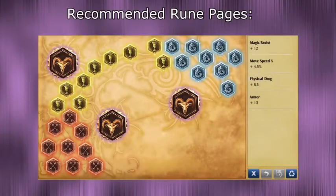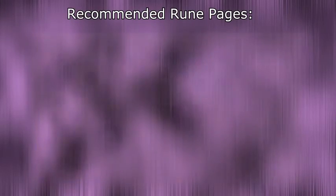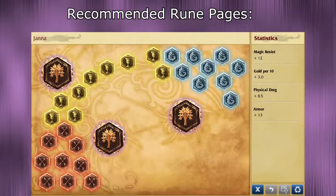For my Zyra runes I take movement speed or gold per 10 quints, depending on if I want to be aggressive or not. I usually want to be aggressive, so I end up taking movement speed quints quite a lot. For blues I take flat magic resist, for yellows flat armor, and for reds I take flat AD for Zyra. This makes her relatively tanky, and with the AD runes your auto attack harass is absolutely phenomenal. Remember that Zyra's range is 575, so harassing with auto attacks early can be very powerful.